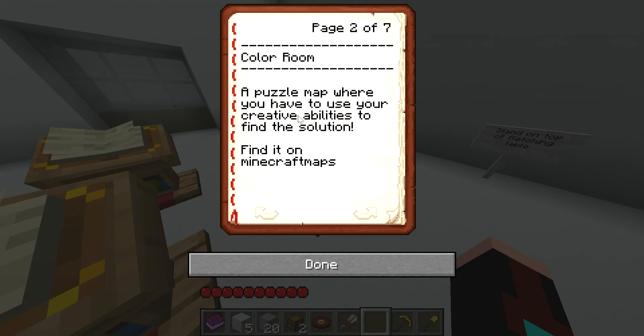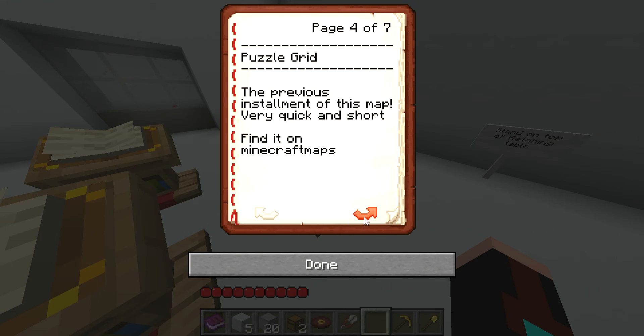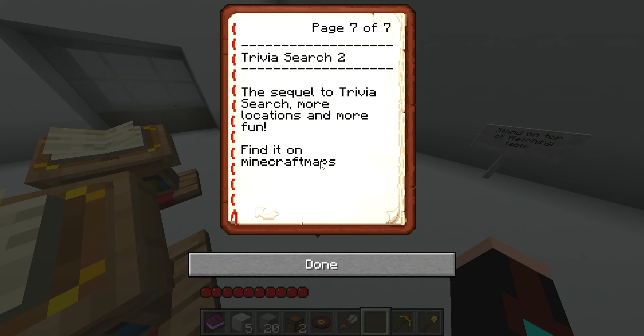What is behind this bar? I don't know. A puzzle map where you have to use your creative abilities to find a solution. Find it on Minecraft Maps. Puzzle map where you can change dimensions. Previous installment of this map, very quick and short. Something in the forest — a capture the monument map in the forest with plenty of secrets and extra eggs. Puzzle map where you have to find both the questions and the answers to complete the puzzle. Sequel to trivia search — more locations and more fun.